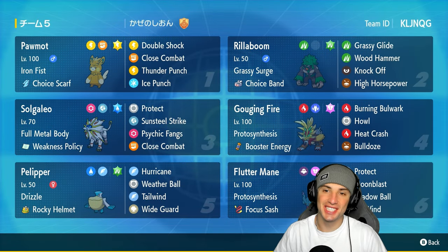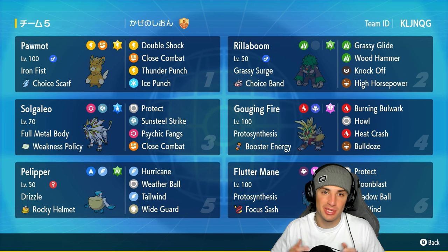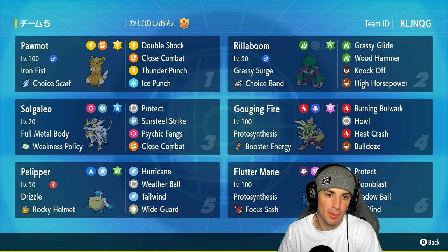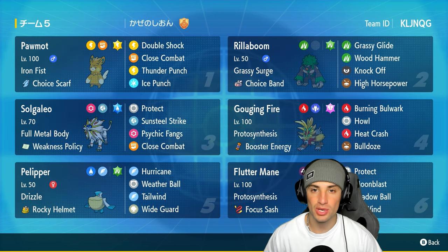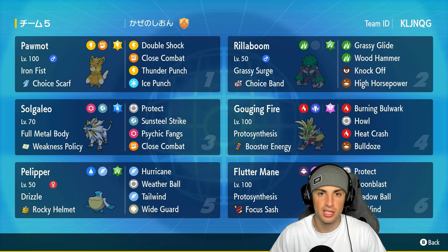What's going on YouTube, Jeans here, welcome back to the channel. In today's video we are bringing you guys Weakness Policy Solgaleo and Choice Scarf Palimoss in ranked Regulation G. Both these Pokemon are definitely off-meta picks. Solgaleo is an off-meta restricted pick and Palimoss is off-meta in general. Solgaleo has Full Metal Body, Weakness Policy as item, with Protect, Sunsteel Strike, Psychic Fangs — which I absolutely love because it's a STAB move that also breaks screens — and screens are tough to play around.